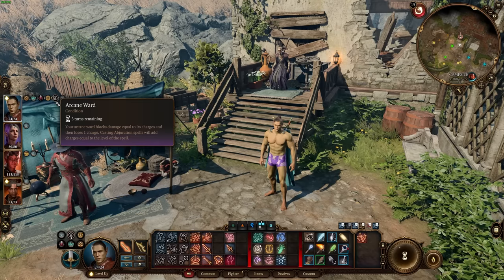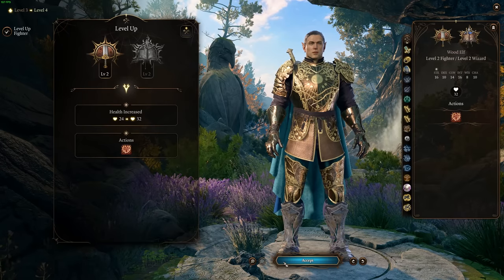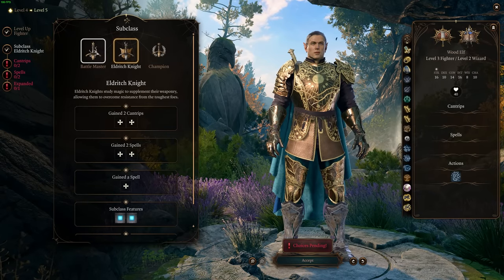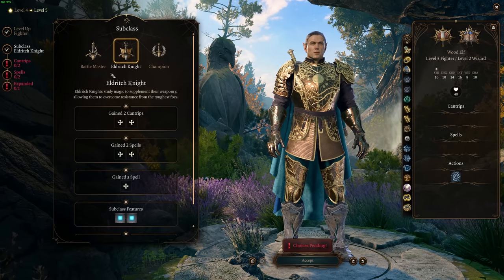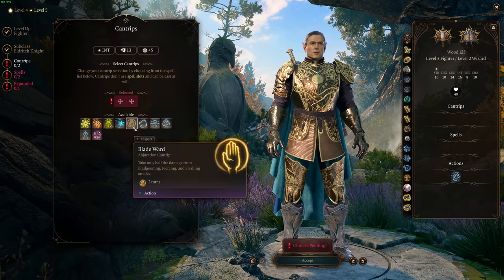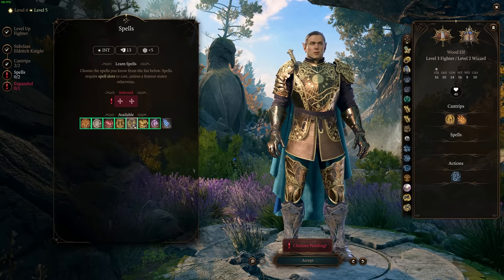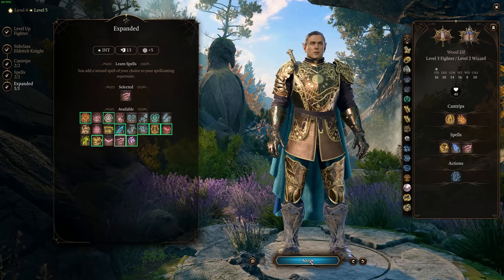Back in the level-up screen, we're going to switch from Wizard — since we got our subclass active — to Fighter again, and stay as Fighter until level 6. Level two Fighter gives us Action Surge, which is huge. We're going to get the subclass of Eldritch Knight. You can go Battle Master if you really want to just focus on being a martial character that can cast some spells — it's a viable route. But remember what we talked about earlier: we're using Eldritch Knight to pull more spell slots into our overall package. Blade Ward is really good here because it's an Abjuration cantrip I can cast infinitely — it's a level 0 spell. We also get an expanded spell every handful of levels as an Eldritch Knight.